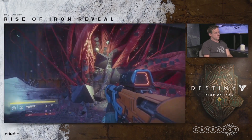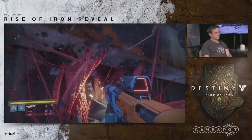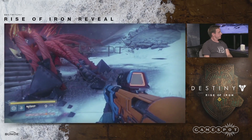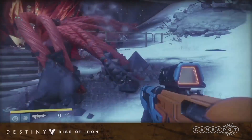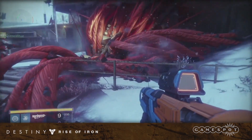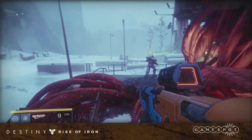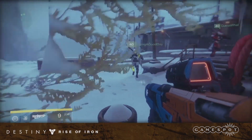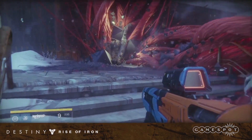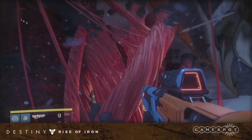SIVA is a self-replicating, machine-manipulating technology. It was contained in golden age vaults deep beneath the Cosmodrome, in places similar to where we discovered Rasputin in previous Destiny adventures. Not all golden age technology is friendly — in the wrong hands or under the wrong conditions, this stuff can be extremely dangerous. Keith, what were some of the different considerations in terms of art style? Because you're introducing a new design language here to show us what exactly is happening on Team Evil.